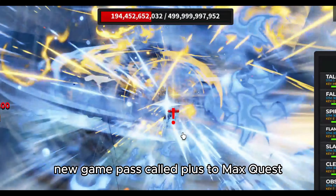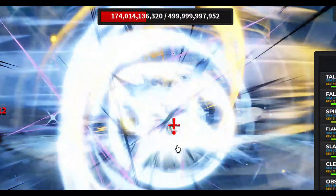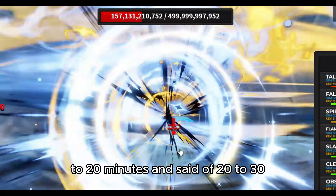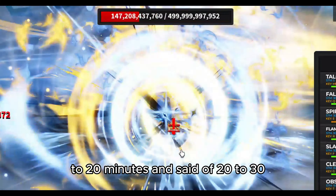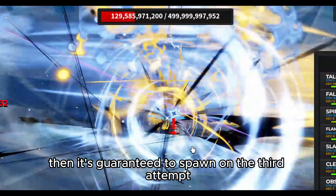There is a new game pass called Plus to Max Quest, which adds two extra quests to your total quest amount. World bosses now spawn on a random chance of 10 to 20 minutes instead of 20 to 30. If they do not spawn after two attempts, then it is guaranteed to spawn on the third attempt.